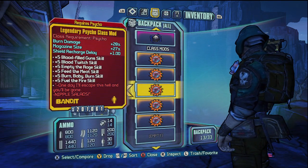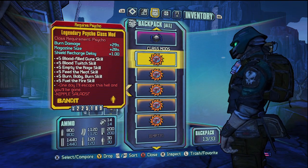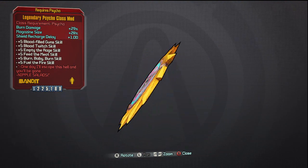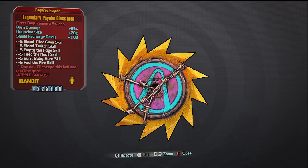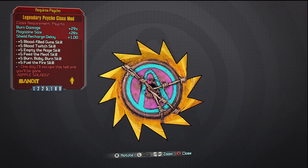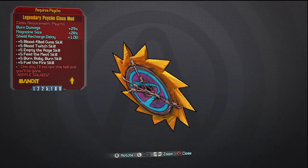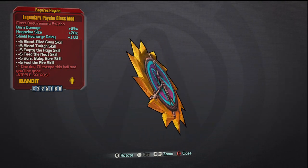I still wanted to bring this video out for you guys though. I wanted to show you all the Legendary Psycho Class Mod level 61 requirement, for anybody who hasn't seen it or who wanted to know the stats on it. So I have 5 of them here. The one I'm showing you here is a level 61 requirement, the other 4 are a level 60 requirement — very small difference between the two. The only difference is that the burn damage gets plus 1% more and the magazine size gets plus 1% more. The burn damage is plus 29% and the magazine size is plus 28%.